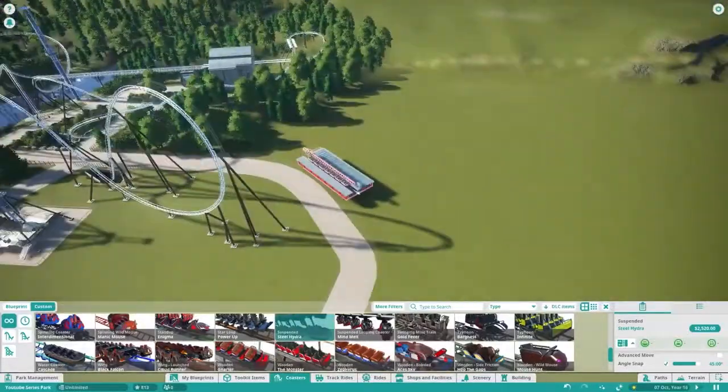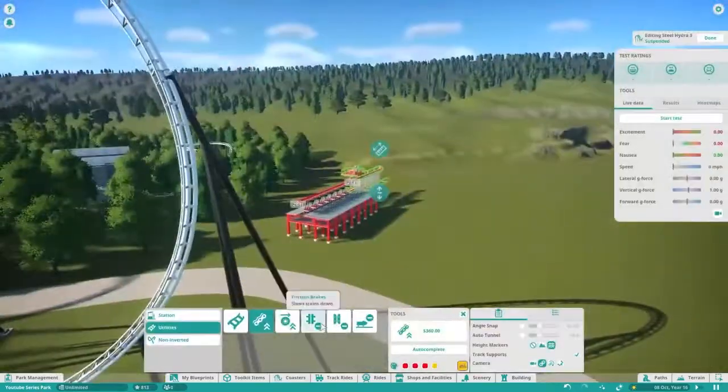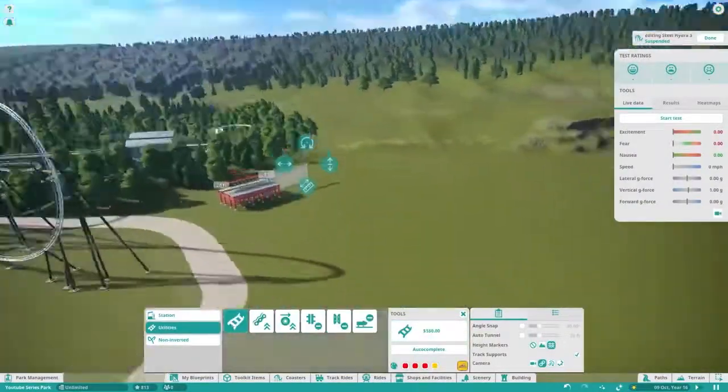This is just the live stream sped up as a time-lapse. We're going to be building a Vekoma STC today - a suspended throw coaster made by Vekoma, obviously. We're going to be doing the track, supports, and some of the terrain work today.